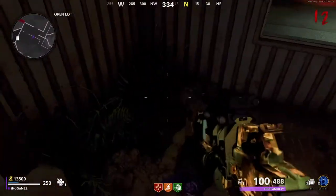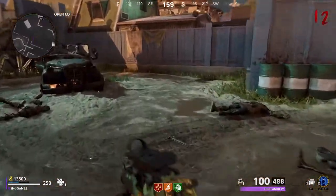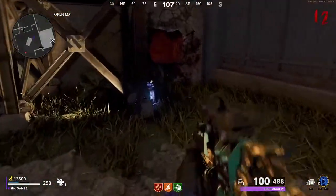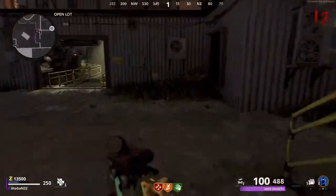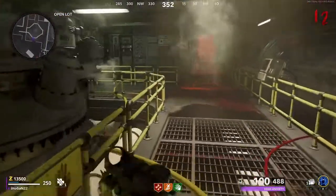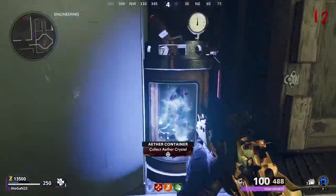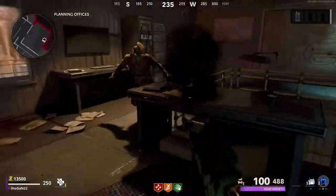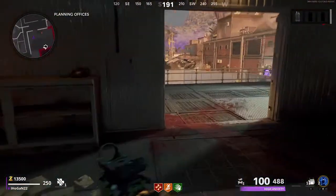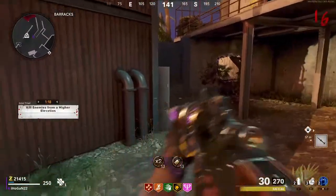After getting the shovel, come over to the open lot and dig right in this corner. This will spawn different containers around the area. It's tricky — you're looking for the container that doesn't have any black fragments or particles inside. If you look closely, some have little black particles spinning around. You don't want that. You're looking for one that's completely clean, completely white — just the gas inside it. Find that one, pick it up, and hold it.